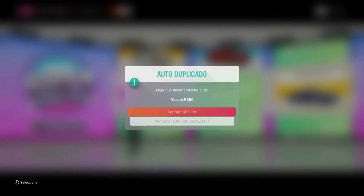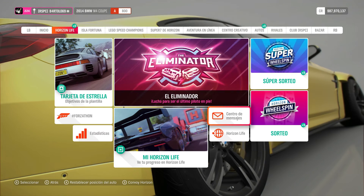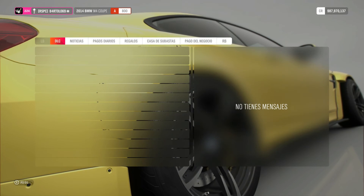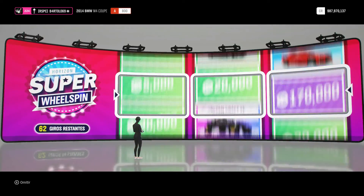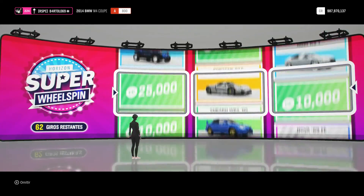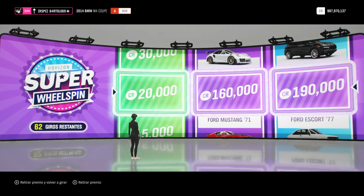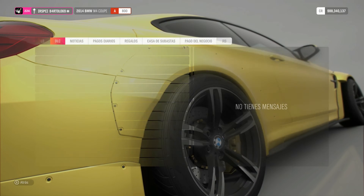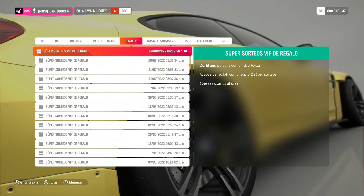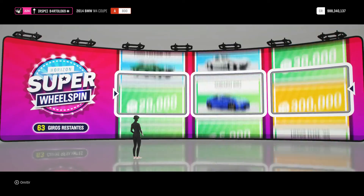Tiro una y la otra no, ¿no? Y entonces ahora se suma. ¿Veis? 62 giros restantes. Como son dos de los sorteos que nos dan por ser la edición ultimate del juego, pues nos dan dos ruletas por temporada, dos super ruletas. Tiro una y la otra se acumula al panel de giros.